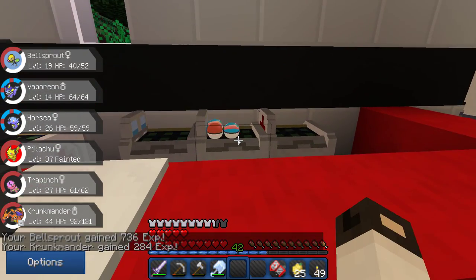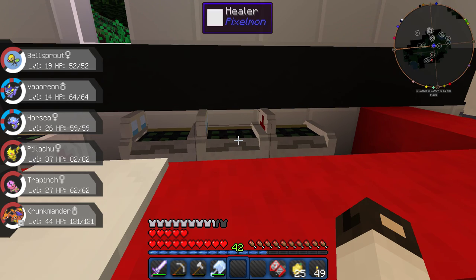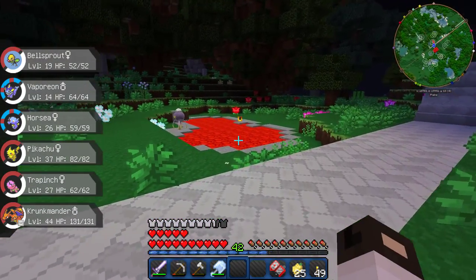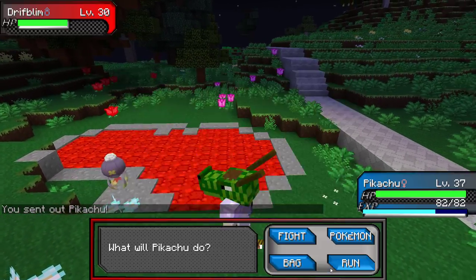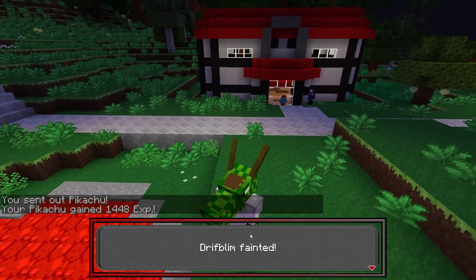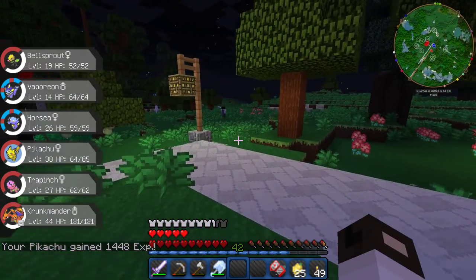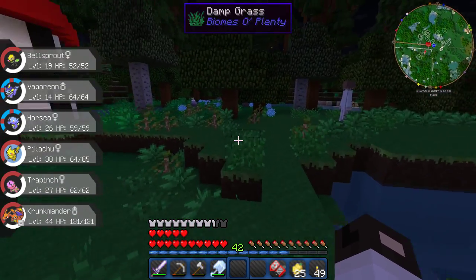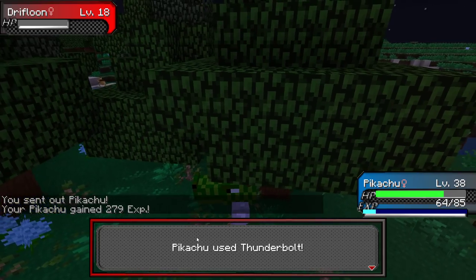Well guys, three more levels. I'm going to call it here and get the three levels off camera. I might get one right here. I think he can get hit by this - nice, super effective. There's one. I'm going to get two levels off camera, and next episode guys, we're doing the wave gem. That's right, I'm stoked. So like and comment, subscribe, all that fun stuff. I'll catch you on the next episode. Later guys.